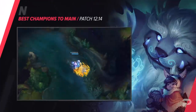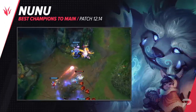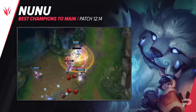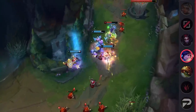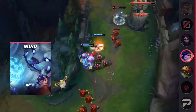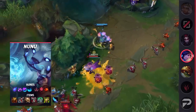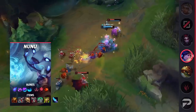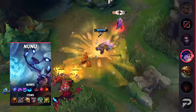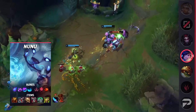The second jungle pick we have is Nunu. With him being a jungler that really excels at taking objectives, we think he's going to be a pretty strong pick this patch, since both Dragon and Rift Herald reward you a lot more now. Of course, just being good at taking those epic monsters isn't enough to make him a good pick. His ability to serve as a frontliner with some picking power and decent engage makes him fit into just about any comp. Not to mention how great he is at ganking in the early game.